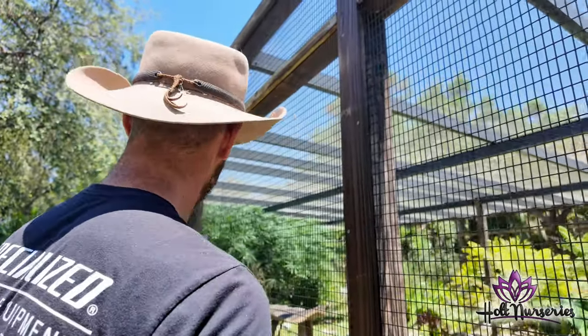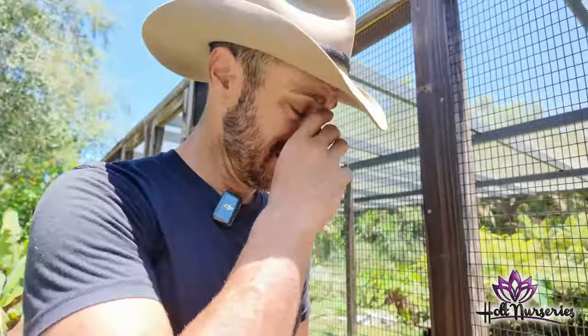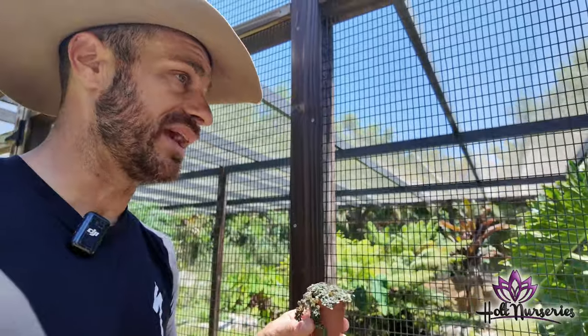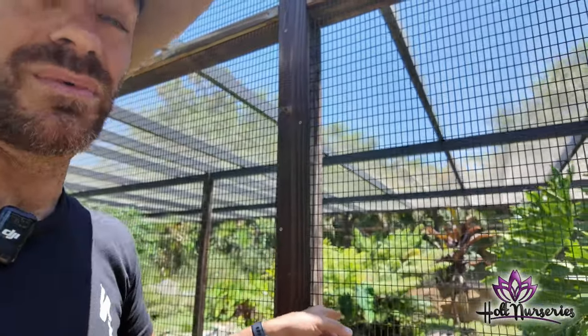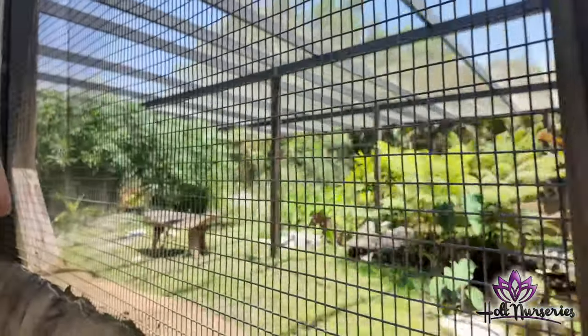I've got a lot of little pockets that this will come in handy — I appreciate it, I love this. This is a fun friendship. When you're ready for turtles you let me know, we'll get you some little turtles. I can also plant this on the inside of the cage. There's Slinky — he's coming over to see what we're doing!